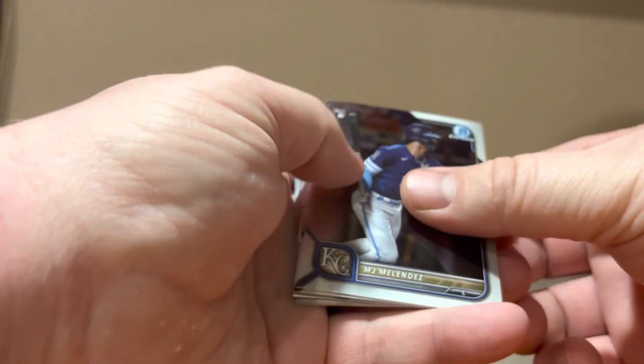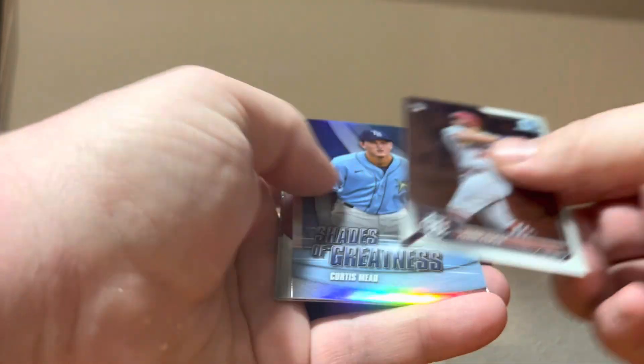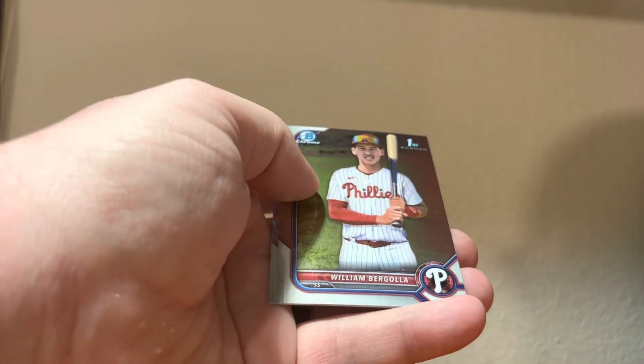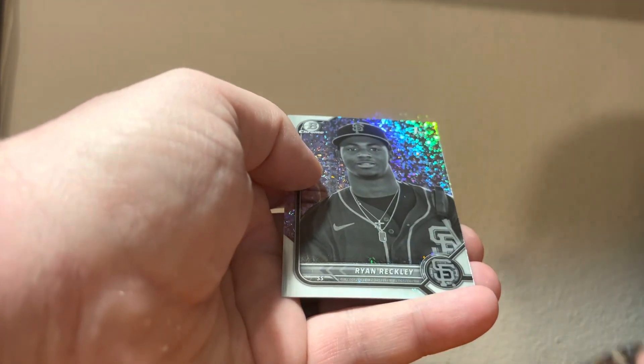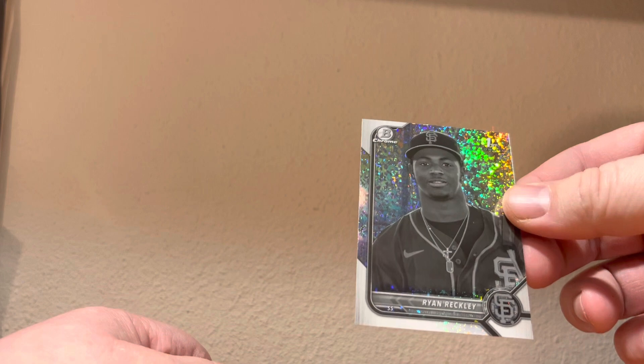MJ Melendez. Juan Yepes, Curtis Meade, Shades of Greatness, Matt McLean Bowman first, William Bergola Bowman first, and we have a Ryan Reckley Black and White Bowman first.